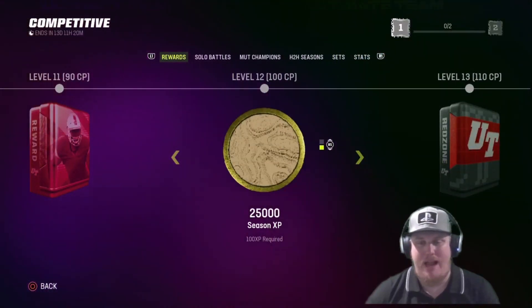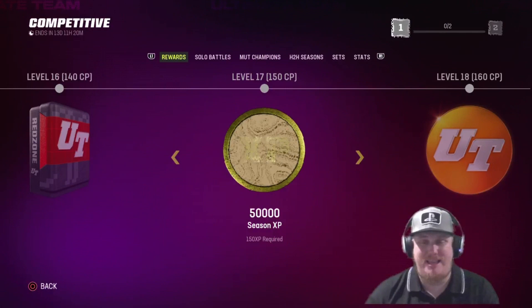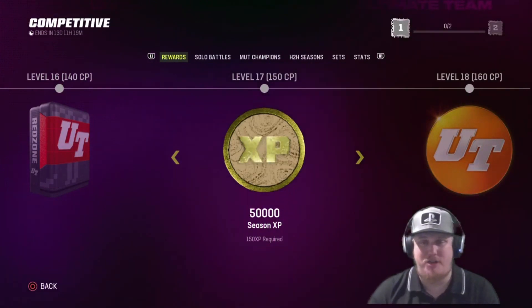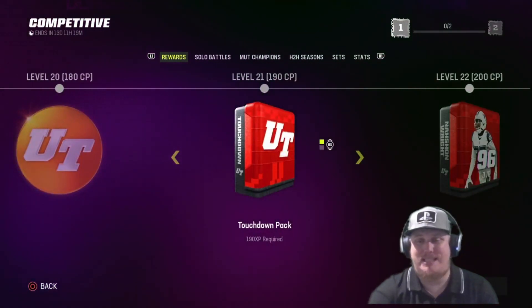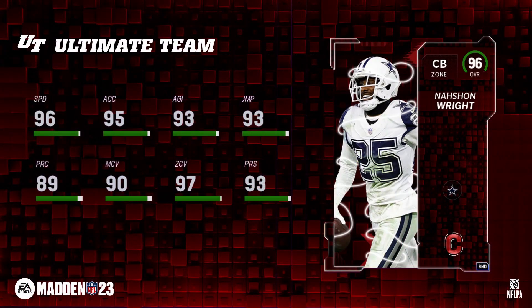More coin, more XP, more packs, another Mutt Champs token, a red zone pack, and 50,000 XP. Remember, there's 150,000 Season 3 XP in this competitive field pass, so make sure you're knocking out everything you can to earn all this XP. At level 20, 25,000 coin and your midfield pack, then 35,000 coin. The last set of XP is at level 21, and then at level 22 you'll see this 96 overall Nashawn Wright of the Dallas Cowboys — a beautiful player card item to get for free, requiring 200 competitive pass points.